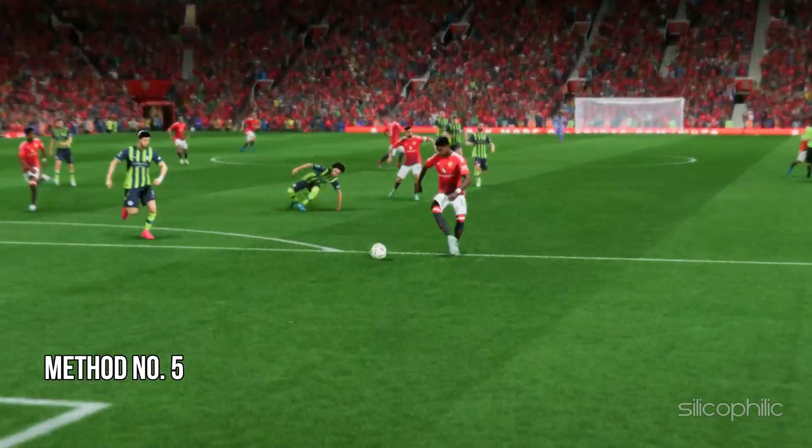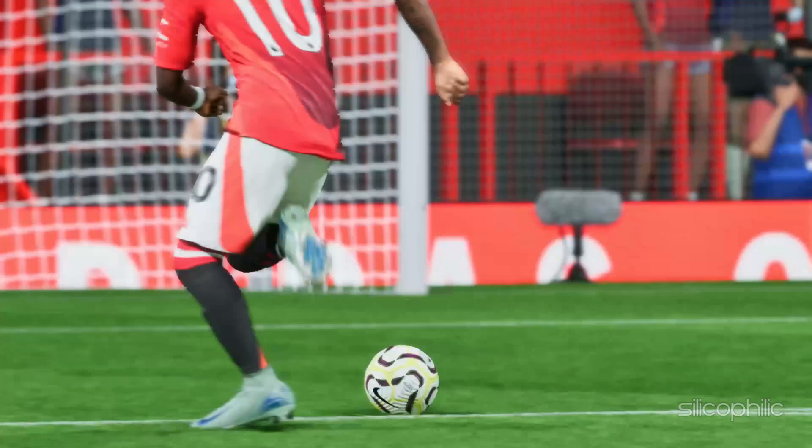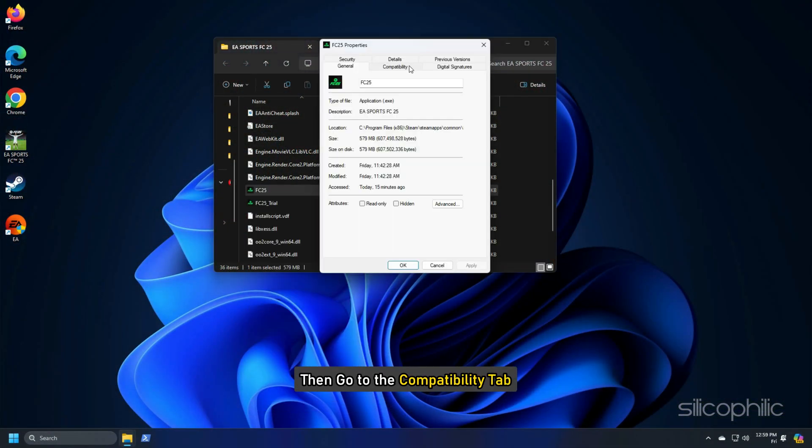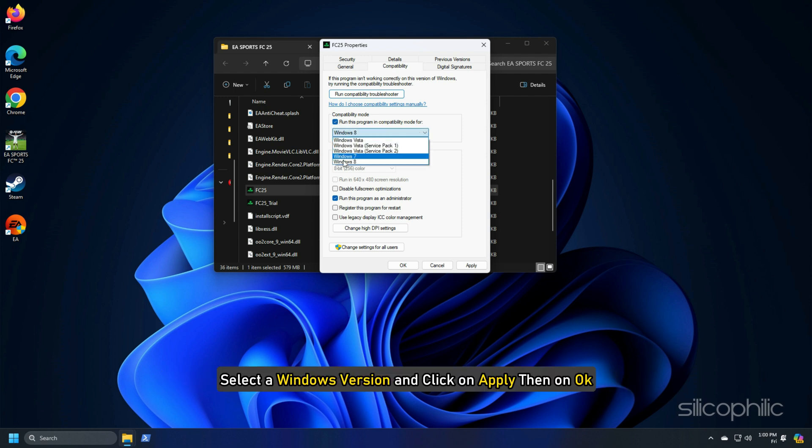Method 5: Try a different compatibility mode. Another thing you can do is change the compatibility mode. To do that, open the game Properties, go to the Compatibility tab, check the box for Run this program in compatibility mode, select a Windows version, and click Apply and then OK.